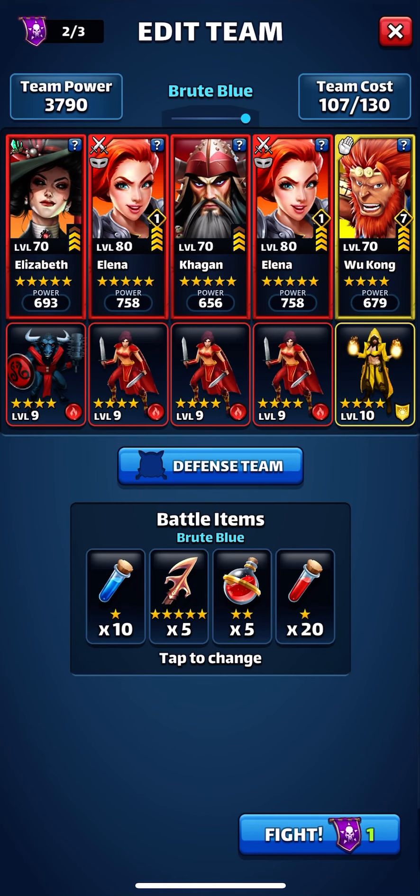We'll start by throwing a harpoon, get that going, pumping up Wukong, and getting a special ability. Good job — we have the weak point, we can throw right down the middle. Boom, 5,000 right off the bat.